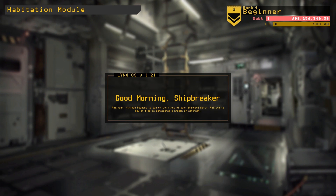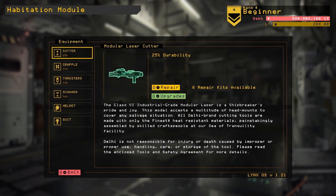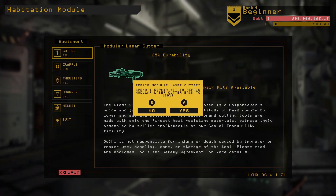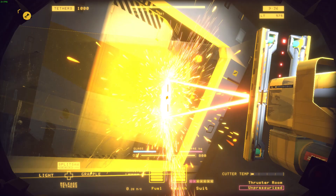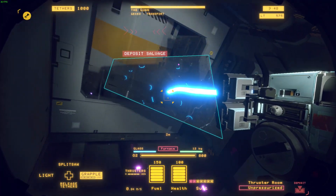In classic megacorp satire form, you pay not only for the accommodation while you're up there, but also for the rental of your spacesuit, helmet, tools, and even the air you breathe — all while carrying a daily 0.001% interest on your already astronomical debt. In order to pay that, you must methodically take down ships in a salvage bay without turning everything into scraps.